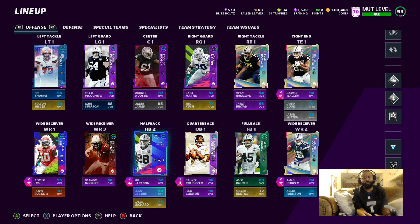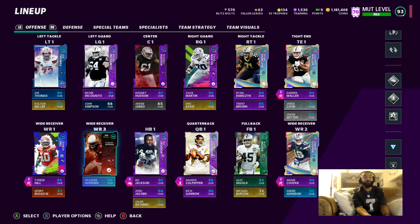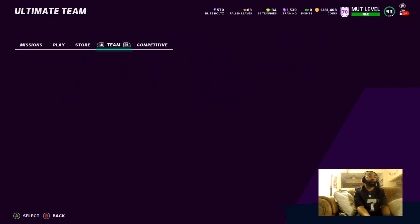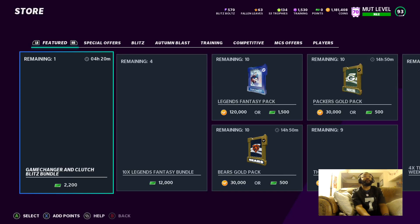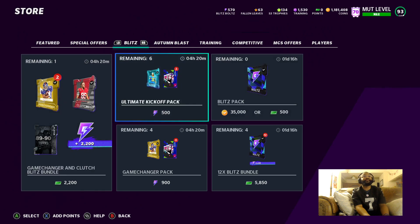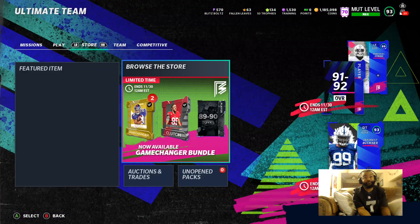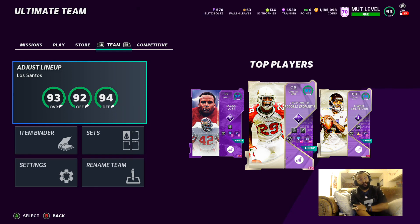I ended up getting two of the 91/92 power passes from the blitz promo that's going on right now — it's probably one of the best offers. It's sadly going to end way past when this video is out, but I already bought them all. Hopefully you were able to pick up some 91/92 overall power up passes because they're very viable for anybody's team, save huge money, can make a lot of coins.